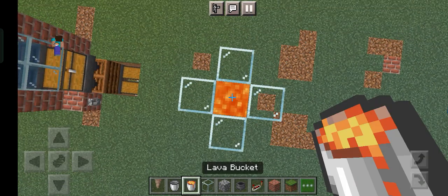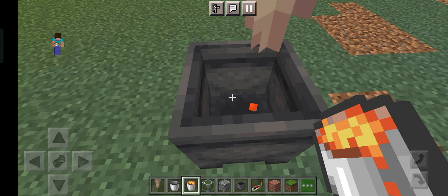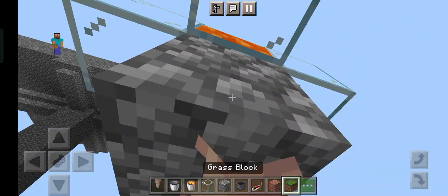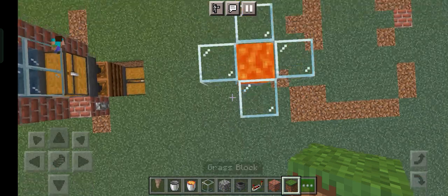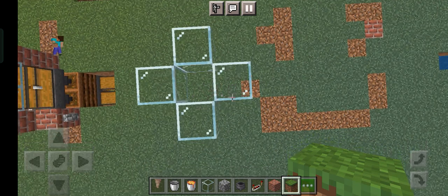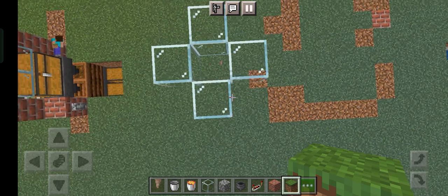Done. Now you should break this glass, and keep a lava bucket like this. After waiting for a while you should now break this. Now to make a big lava farm you should break these things — this glass and even this glass.